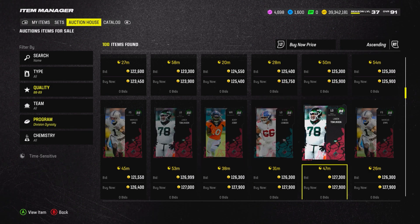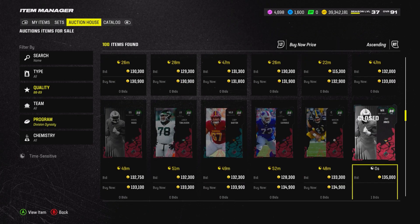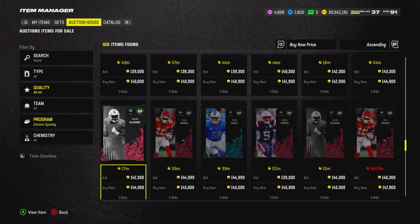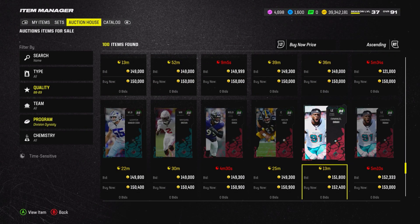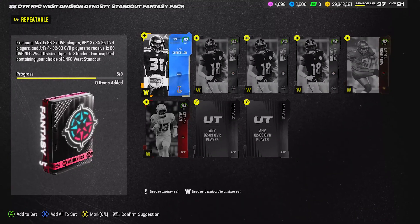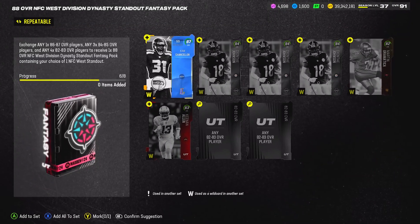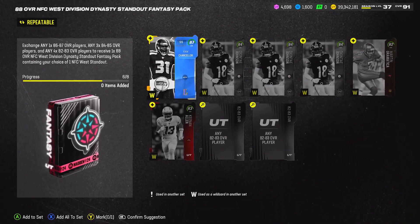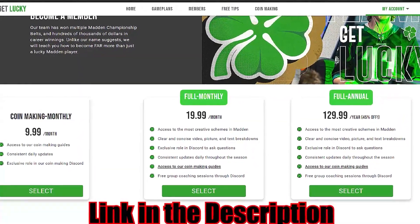The 88 overall diamond Divisional Dynasty sets and 91 overall Divisional Dynasty sets are going to be profitable for the foreseeable future, just like Team Builders at the beginning of the year were usually the best sets to make coins. The only downside is these sets take a little while to sell, but you're usually making 10k-plus after tax on the 88s, and 20-25k after tax on the 91s. It just comes down to whether you're willing to put in the grind. If you want extended market coverage, subscribe to the Coin Bible exclusively on Team — link in the description.